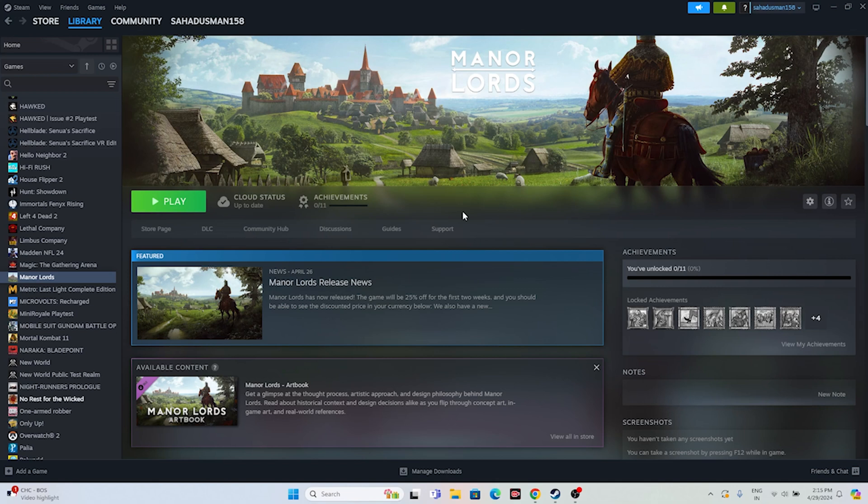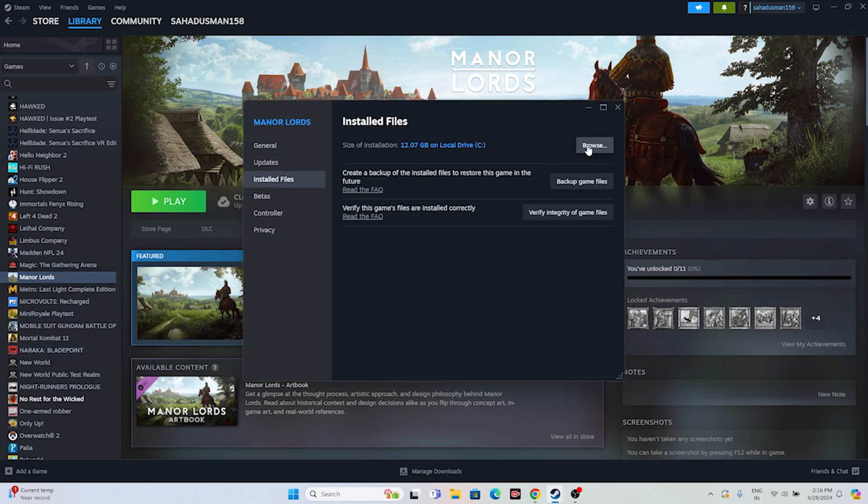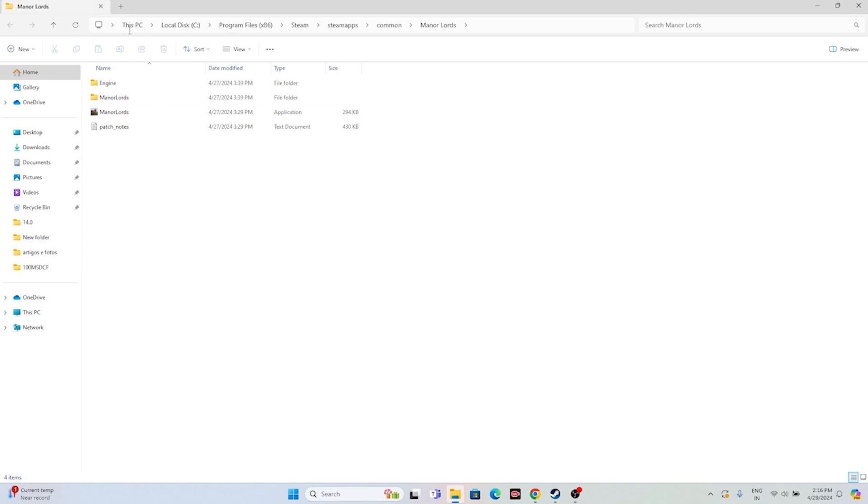If that's not the case, we have to move to the next fix: launching the game from the installation folder. Most of us launch from Steam, which might be causing the crashing issue. To navigate to the installation folder, right-click on Manor Lords in Steam, go to Properties, then Local Files and click Browse. This redirects you to: This PC > Local Disk C > Program Files (x86) > Steam > steamapps > common > Manor Lords. Launch the game from here.